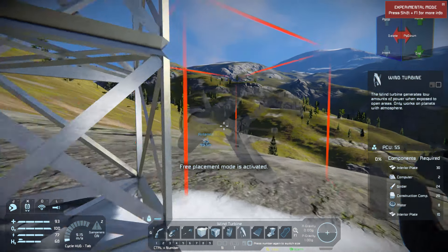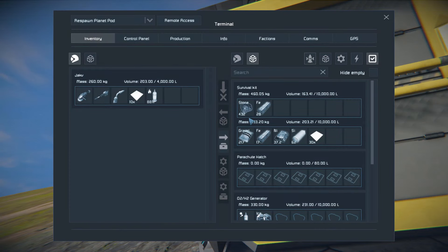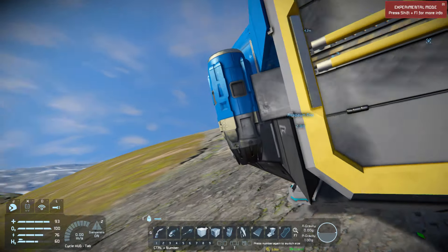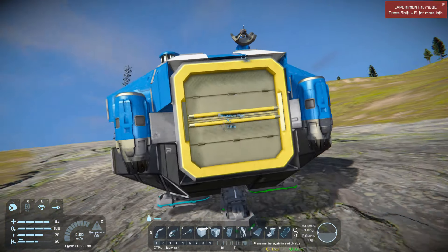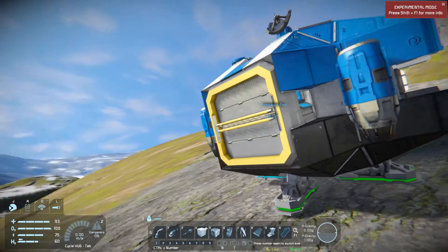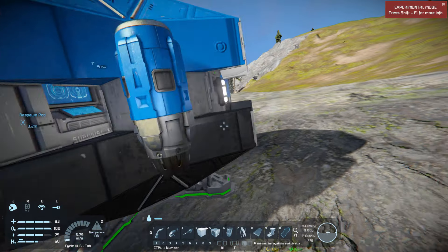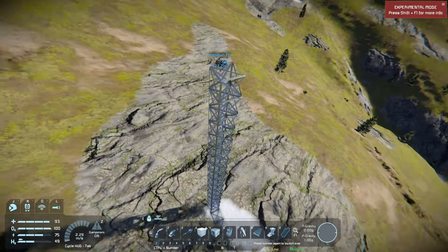What does this need — interior plates? I was doing a test game, and I built a nice little rover and a mining ship. Everything was going well, and on the maiden voyage of the mining ship I forgot that slowing down is a thing, so I crashed straight into the side of a mountain. Somehow the only thing that got seriously damaged was the battery, so my mining ship was crippled immediately.